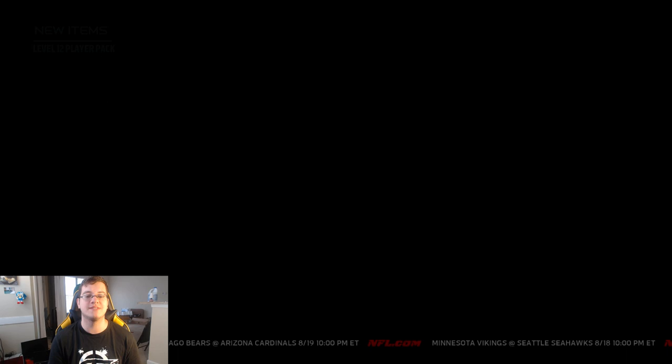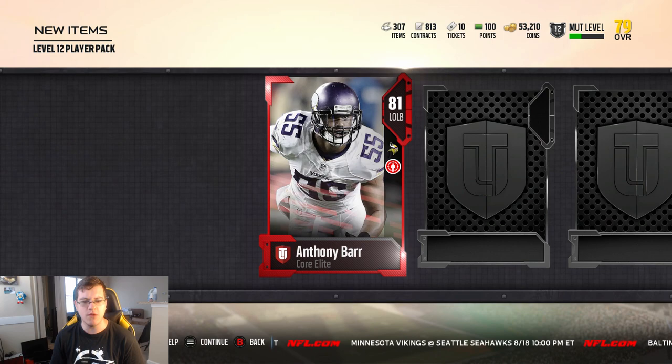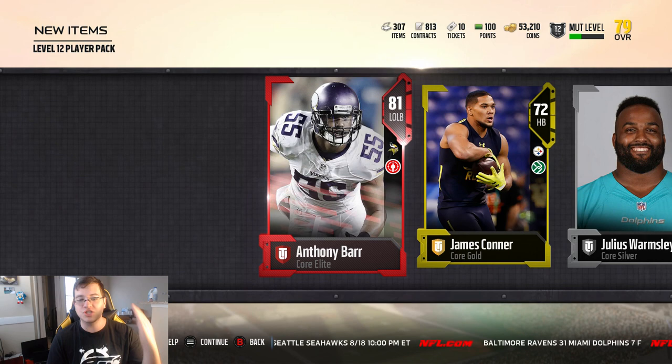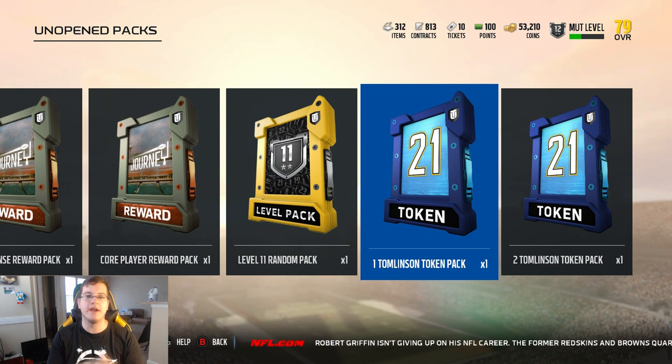So far I'm at level 12, and this pack right here costs 3,750 coins. We're going to open it up to give you guys an idea of what actually comes in it and why this is important. We get an 81 overall Anthony Barr! Unlike the other pack where you can choose from a set, this one straight up gives you an elite — and we got Anthony Barr. The level 11 packs also give you a random pack that includes either some gold, some silvers, and maybe even an elite.